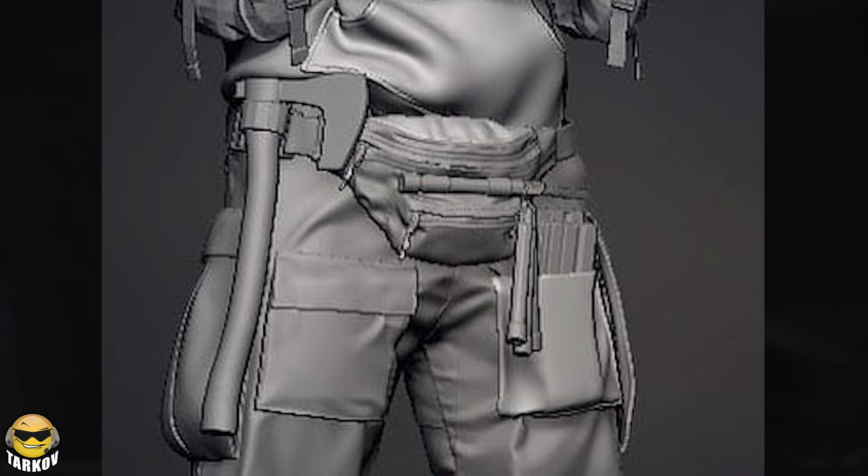The battle belt will be something that stores your unlootable gear like your melee weapon and compass, but then eventually your radio, binoculars, and GPS once they are actually added. I also think that it's going to replace the pockets, but we'll see if that ends up happening, and it may also give you some room for extra mags as well, seeing as there's a couple mags there.